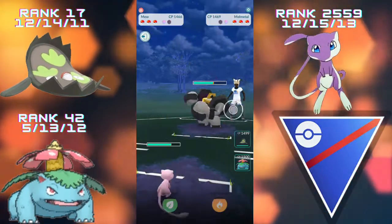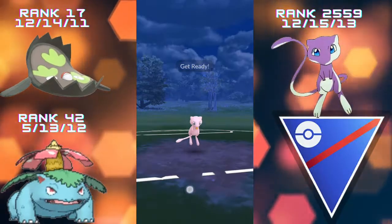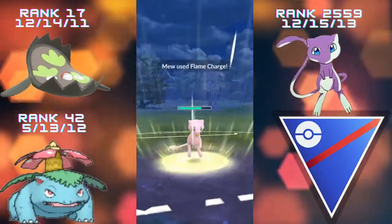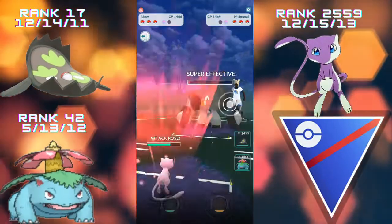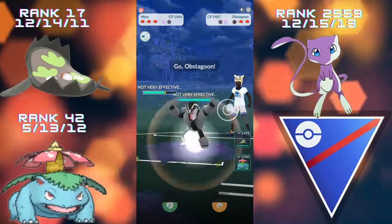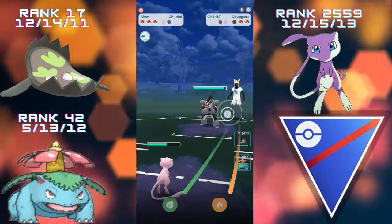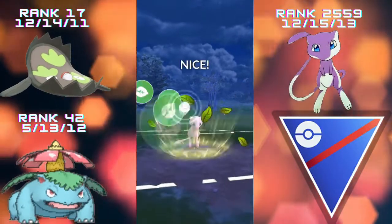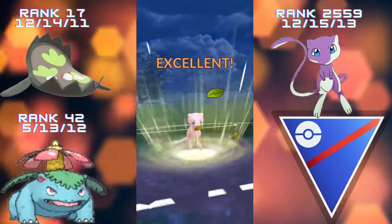A charge move now coming from the opponent. We do decide to shield — Mew is quite glassy. The opponent probably thinks we've only got Grass Knot on the Mew, but we absolutely shock them with Flame Charge and it almost takes the Melmetal. One more Snarl and it goes down.